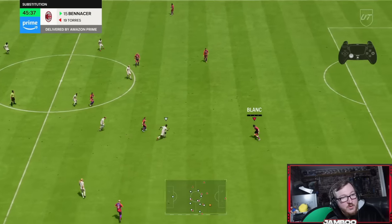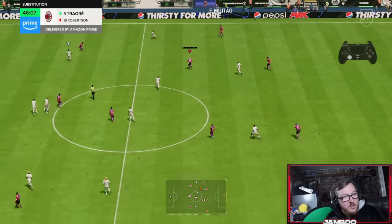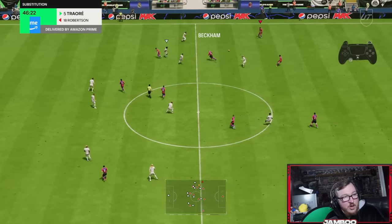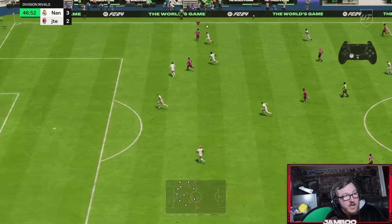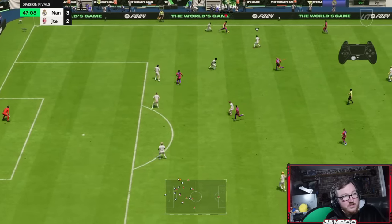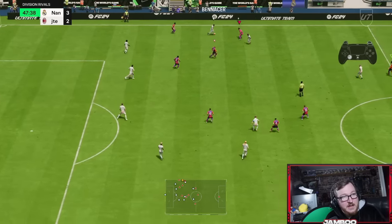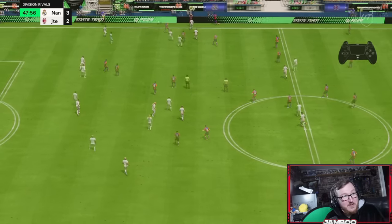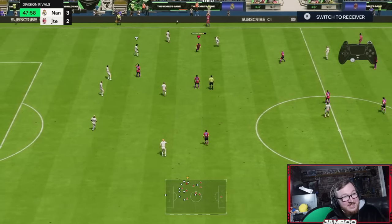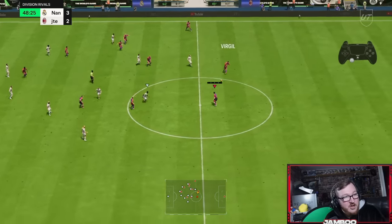Going into the second half, it's more of the same. You'll get these games in Champs where it's a fairly tight game but you feel comfortable — this is one of those. We're trying to find Salah on the overlap, nice little chip through ball. Our opponent actually went for an L1 sprint boost there — he knows he's got the inside scoop.